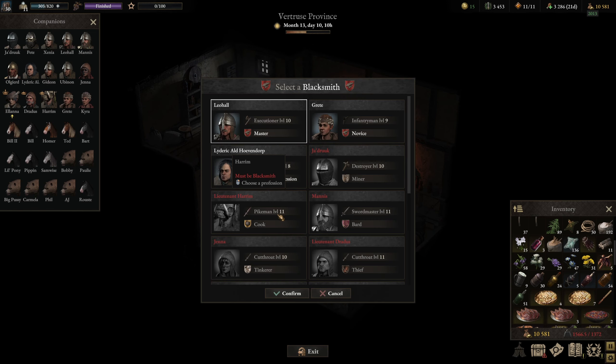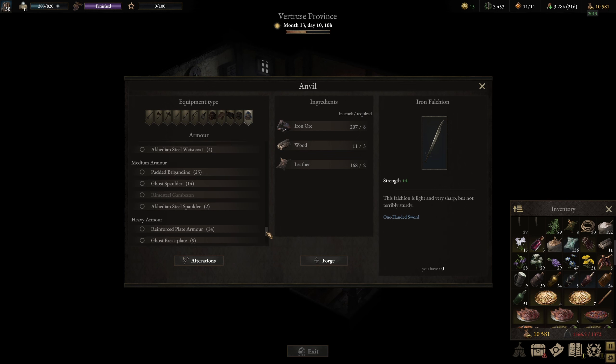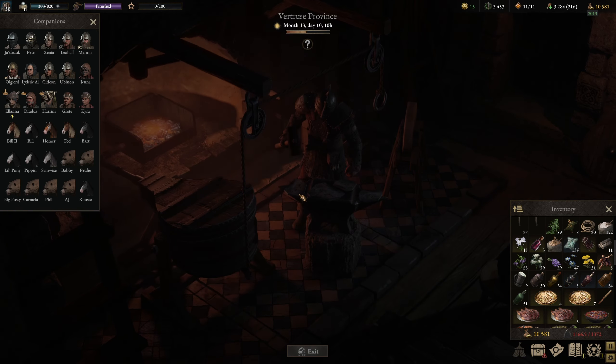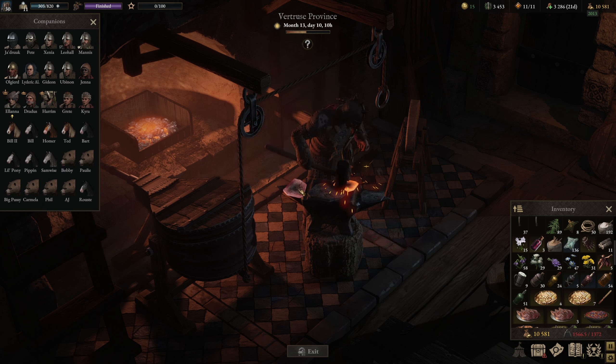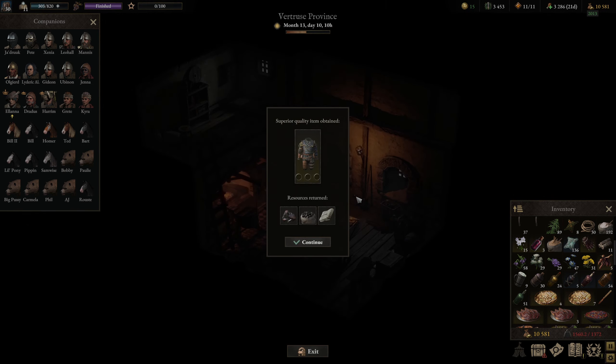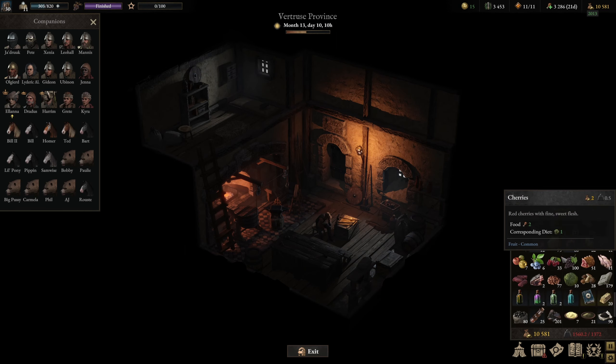And then we need to forge her Acadian steel light armor waistcoat. 111 armor — that's awesome.